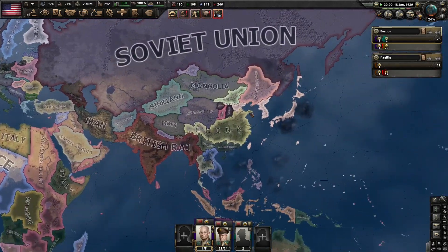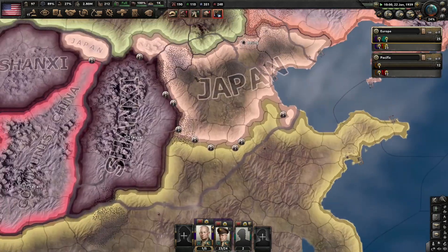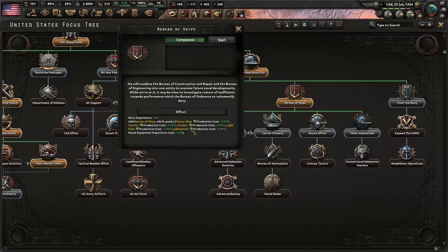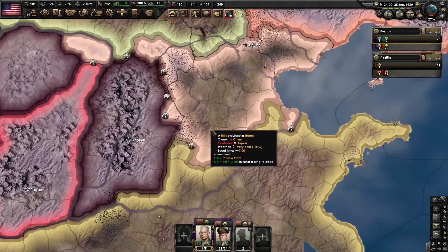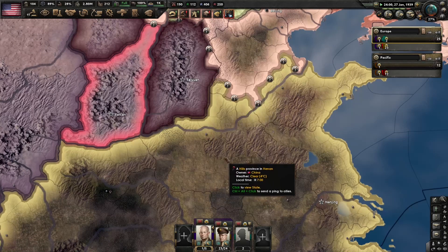Let's check on the war in Asia. Looks like Japan is starting to make some headway. Let's check the casualties real quick — 465,000 for Japan versus almost 1.5 million now for China. We got our Bureau of Ships, so everything costs 5% less. Let's go ahead and get the maritime commission because we're going to be constructing dockyards soon, but I do want the carrier research first. And the Germans just claimed Memel, so World War II will be starting in a few months.